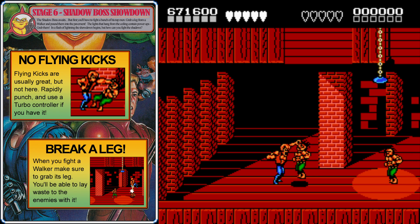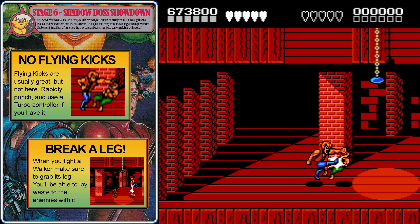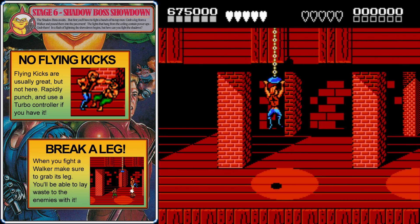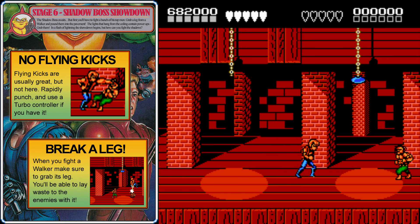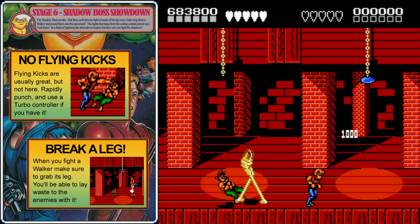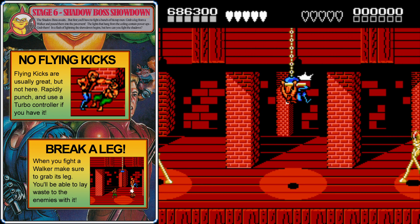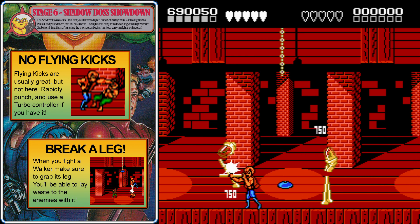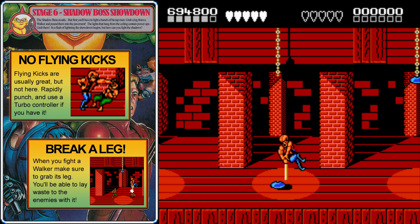If you try using your flying kicks against the enemies here, you'll be trying it all day. Instead, you need to get them in your punch combos — whenever they get close, rapidly mash the attack button. In this stage, you'll see lighting fixtures hanging from the ceiling. If you jump up and grab one and hit it four times, the light part will drop off, and when you do an elbow drop on it you'll be able to get some items. After you defeat these walkers, make sure to pick up one of the legs — we're about to get swarmed by enemies and the walker leg will make it much easier.